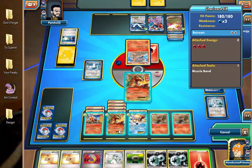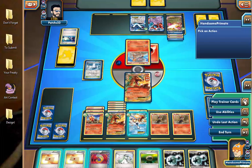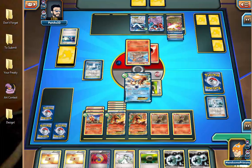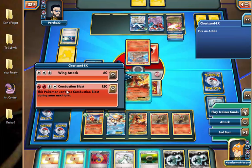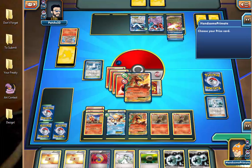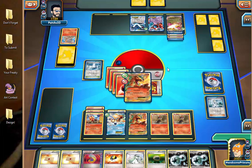There's two DCE. We're going to attach Fire Energy, use Keldeo Rush In, and retreat to the powered-up Charizard and hit for 170. That's totally unnecessary, but that's what we'll do. We're down to the last two prizes and our opponent only has Pokemon EX in play. I think this is going to be over very quickly.